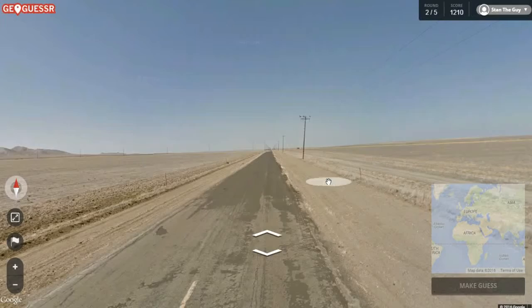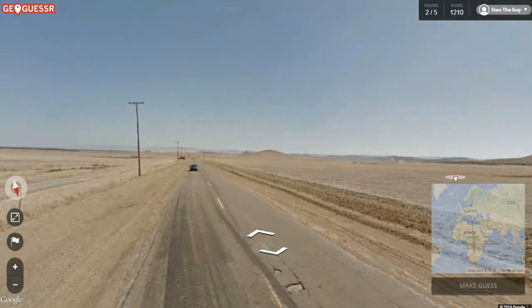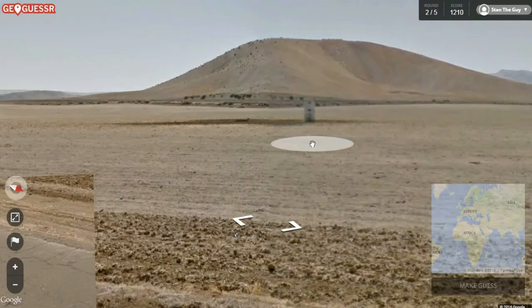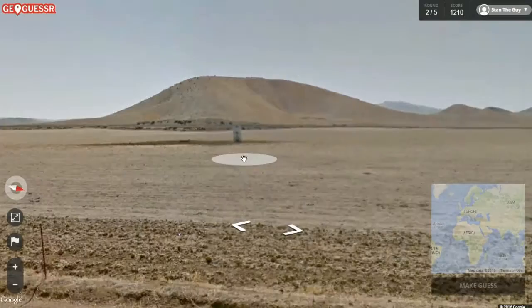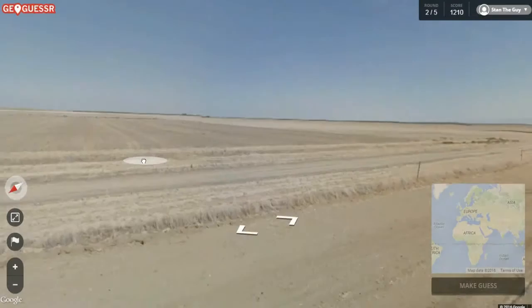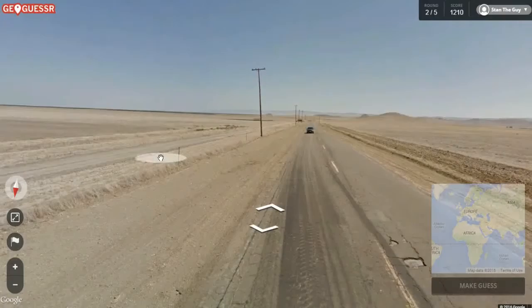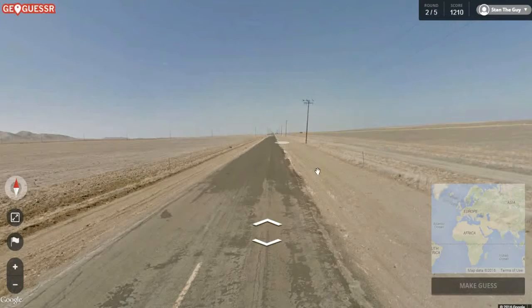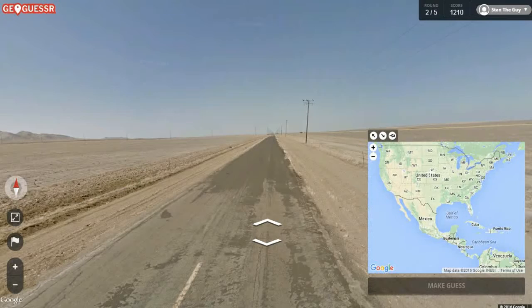Wow, okay. I definitely think this is desert, but you can't just say it's Arabian. Let me zoom into this. It looks blurred out actually. So this is obviously going to be either in Arabia or it could be like Texas or whatever. I want to say Arkansas, but it's pretty wrong, and all the people from there are probably going to yell at me. There's lights down there. I'm going to go with Nebraska and see where we go.